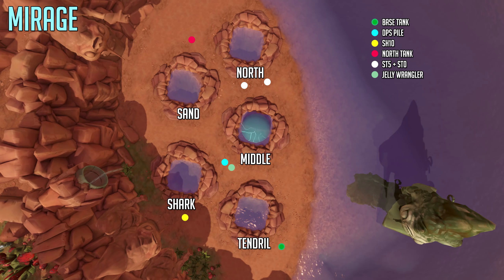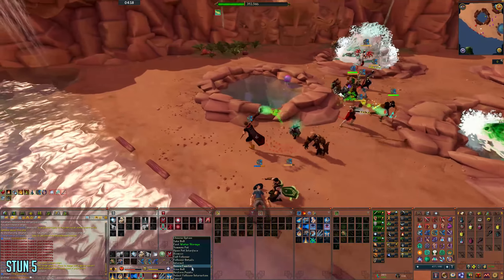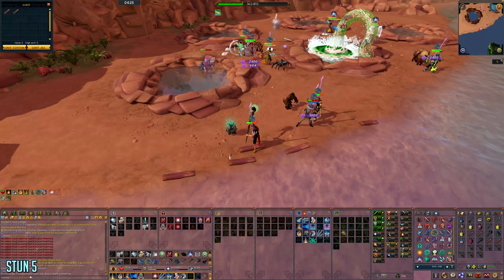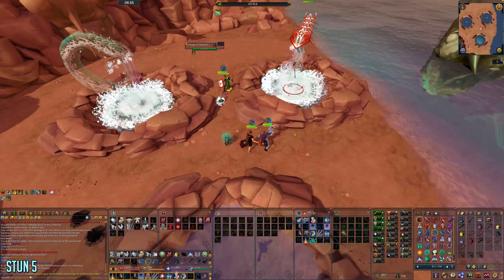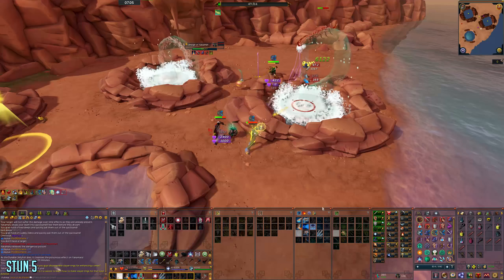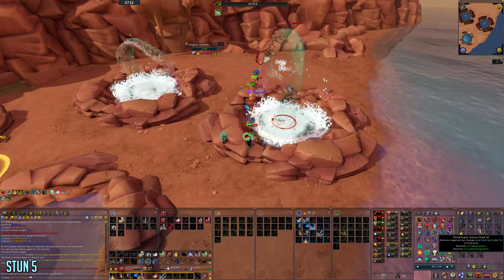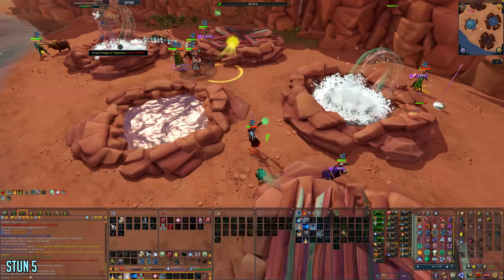For mirage phase, here are all the positions you want to stand in once it starts. Stun 5 and stun 0 are similar — the only difference is stun 5 picks up 5 planks in advance before mirage starts, ideally during the last pool. Once mirage starts, move to the northern stun pool with 100% adrenaline and use the Onslaught ability. Once Yakimaru is dead, quickly go into melee distance and block off the pool using your planks, then turn into a regular DPS and move on to the shark or tendril pool.